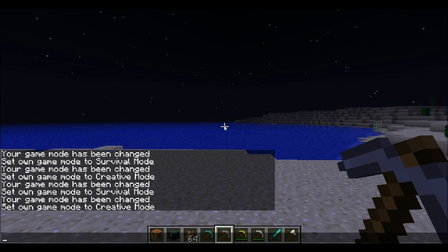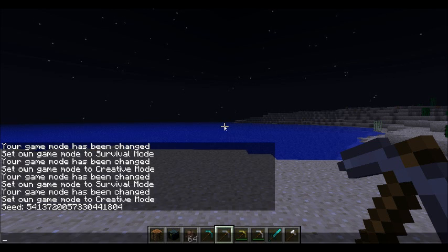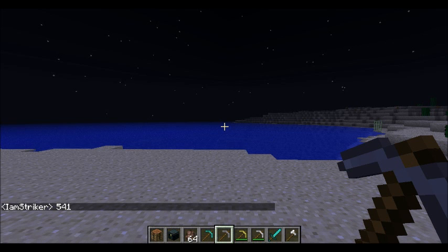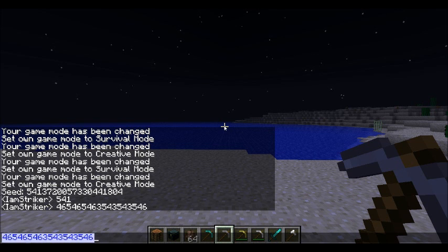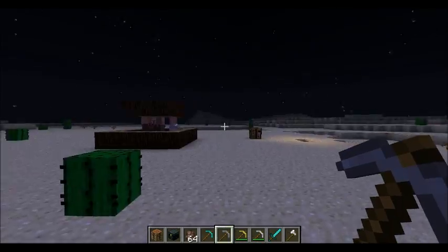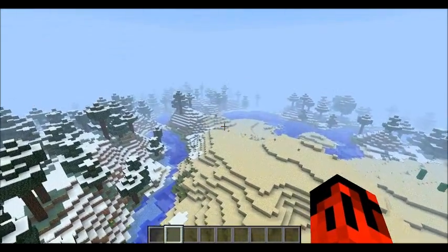In the next part of this update - if you type /seed it'll give you the seed of the map. I wish it would pop up as your last chat so you could copy and paste it. If anyone working at Mojang watches this, it would be cool if the seed appeared in your last chat box so you could copy and paste it into a Skype call or something.